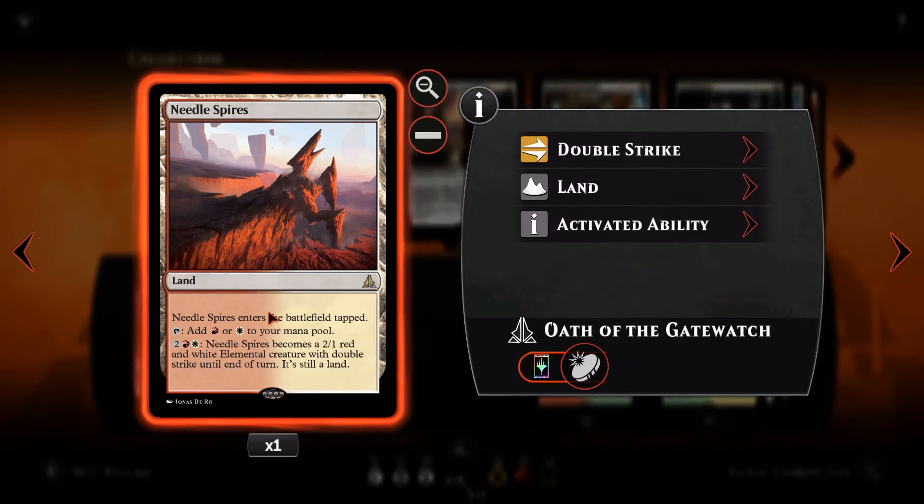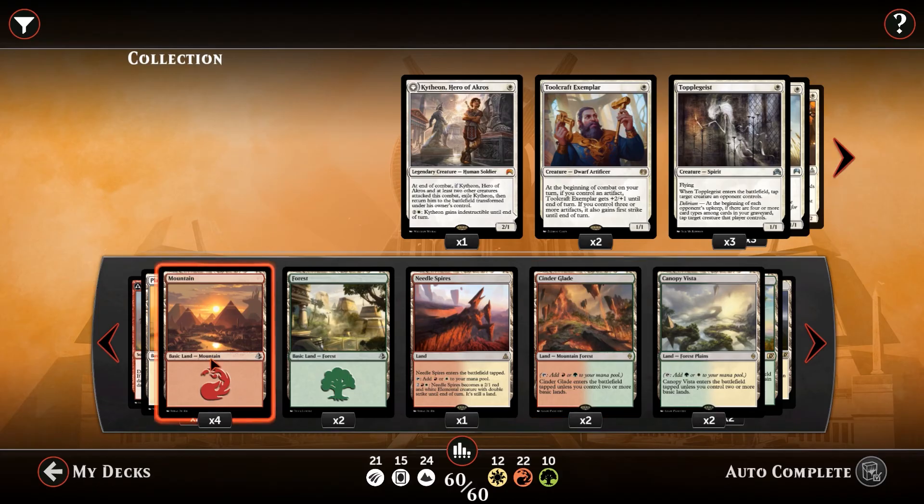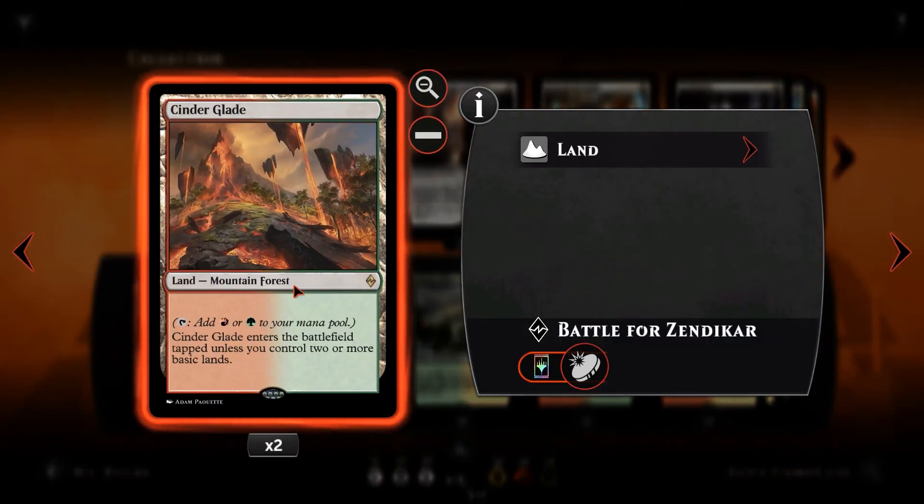Like Needle Spires — 1 copy. It enters tapped, which is not ideal. However, it taps for red and white, and we can use it as an extra creature past a board wipe. For 2, a red and a white, Needle Spires becomes a 2/1 red and white elemental creature with Double Strike, hitting for 4 and killing any 4-toughness creature. We want this to keep pressure on the board once our opponent's wiped it — they've got no creatures and we swing in for 4. We then have Canopy Vista and Cinderglade, which are battle lands that enter untapped if you control 2 or more basic lands, which we have plenty of.